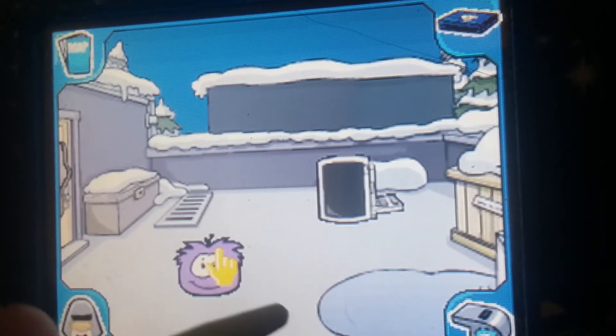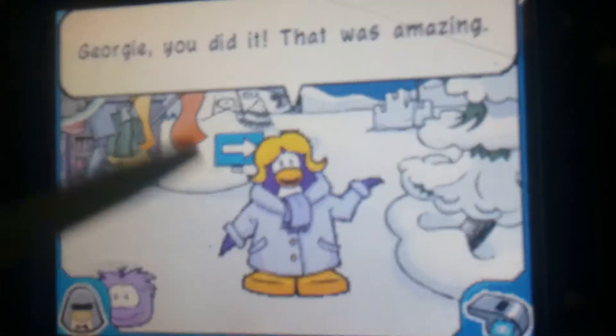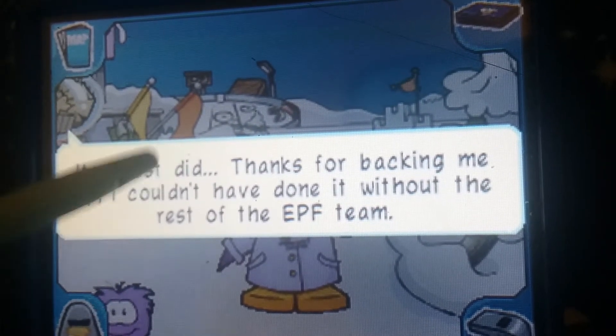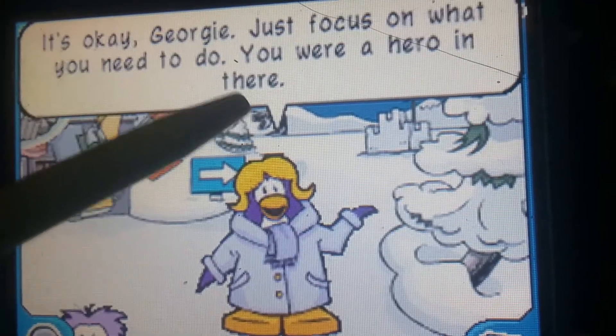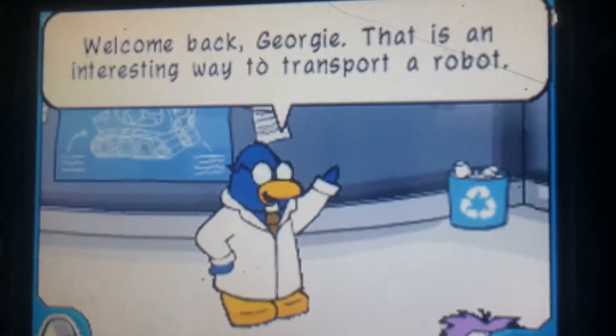Now we're supposed to go back to HQ. Georgia, you did it — that was amazing! You guys saw the whole thing? Only the part on the roof. For a second there I thought the robot would get away — it almost did. Thanks for backing me up, I couldn't have done it without the rest of the EPF team. What are you gonna do with the wheelbot? I need to take it back to the gadget room, sorry I can't stay and help you guys clean up. It's okay Georgie, just focus on what you need to do — you're a hero in there. Now they're just gonna clean up. Now we can go back to HQ.